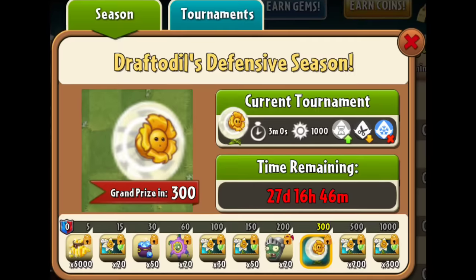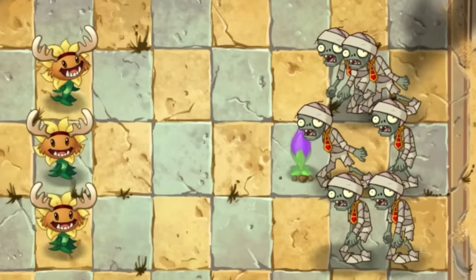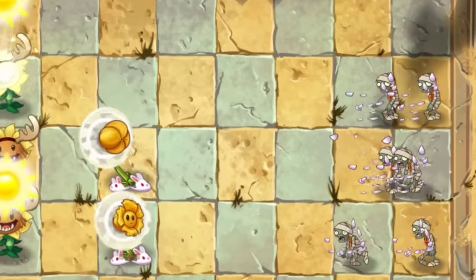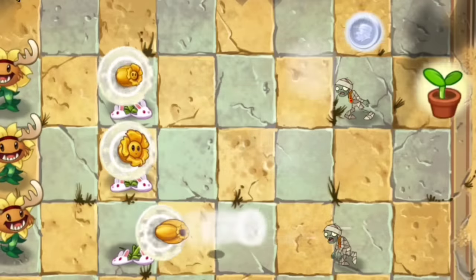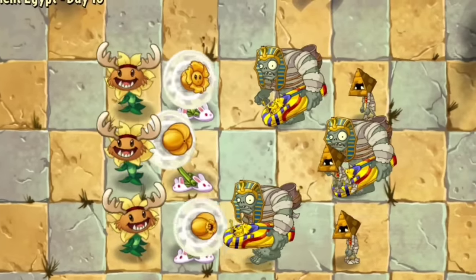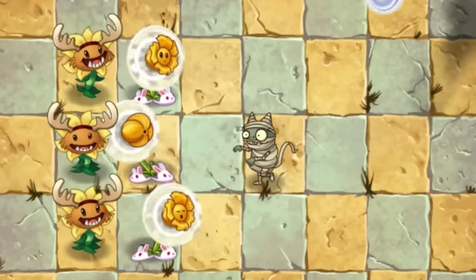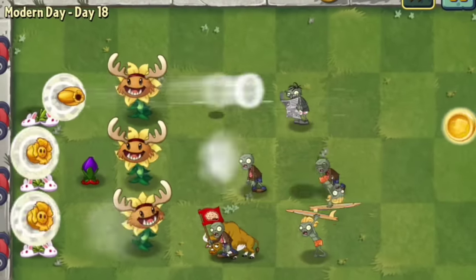Number 10. If you got Draftodil in Draftodil's defensive arena season, then you have access to this combo. The other plant you need is Shrinking Violet, which is accessible in the store for 100 gems — don't spend your gems buying pinatas for seed packets. Draftodil has a chance to instantly remove tiny zombies, and with Shrinking Violet as a great pick, it can blow out tiny zombies including Gargantua Zombie. Any zombie that is shrunken can be one-shot by Draftodil. Draftodil is also a good counter against Imp Zombies as it can one-shot them, since imps are considered shrunken zombies. Use plant food on Shrinking Violet to shrink all the zombies on the lawn, then Draftodil can kill them all with ease.